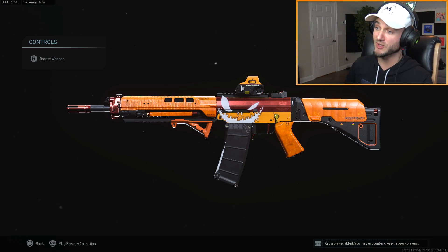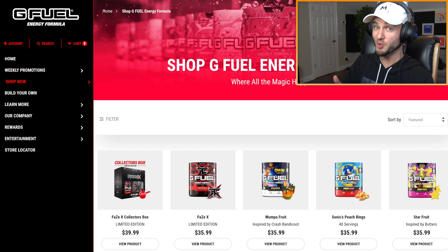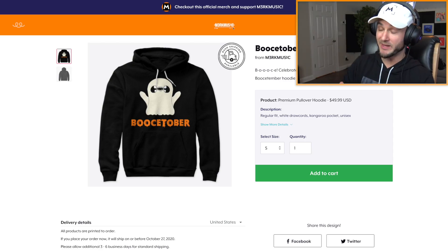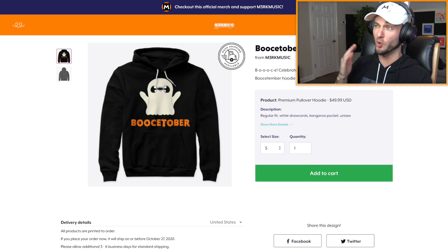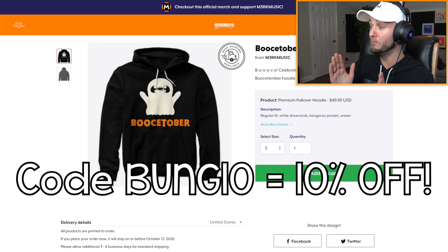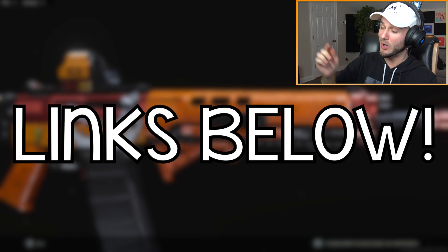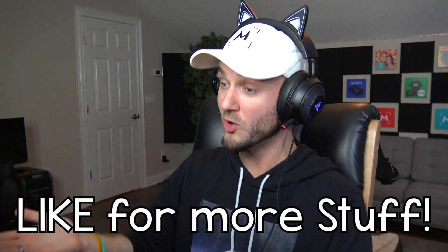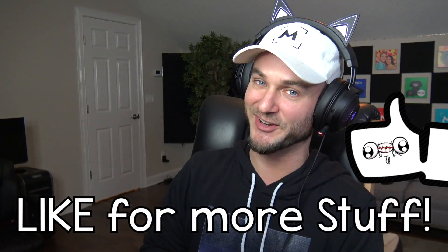Thank you guys very much for watching. I hope you enjoyed watching me use the Pumpkin Punisher variant in Modern Warfare. Just so you guys know, code MERC is currently 30% off G Fuel until the 26th, so if you want to save 30% on G Fuel right now is a really good time. On top of that, the limited edition Boostober merch is only going to be available for about a week, and you can use code BUNG10 to save 10% off. I'll have links in the description — hope you guys enjoyed this video. If you did and want to see more Modern Warfare or Warzone stuff, make sure to drop a like. See you guys later.